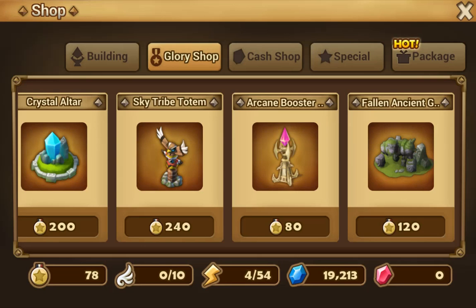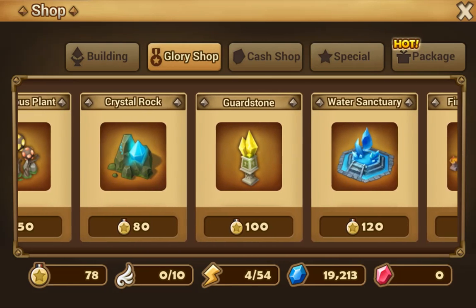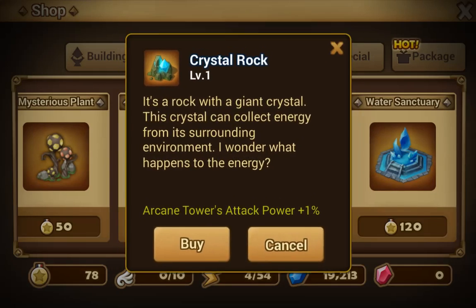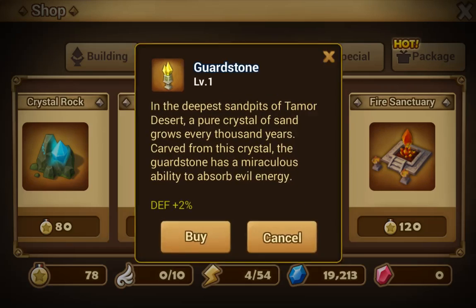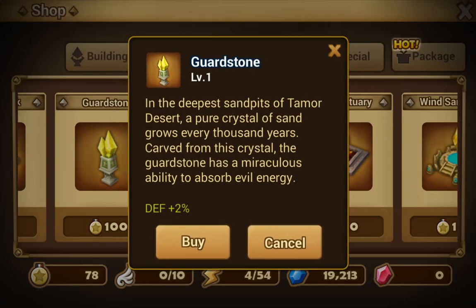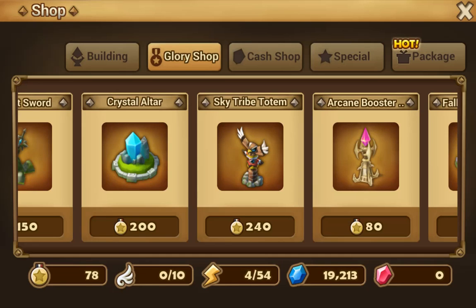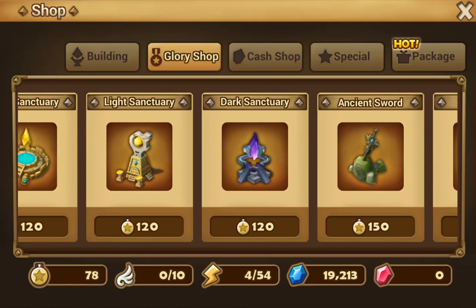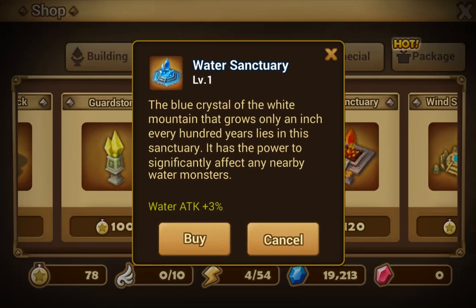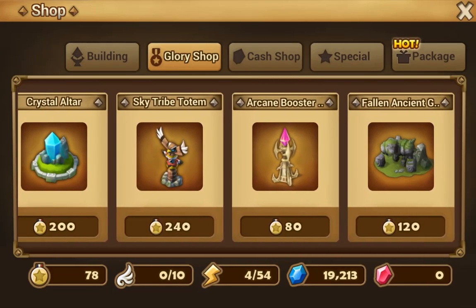Once you max Sky Tribe Totem, it's honestly up to you what to max next. The most obvious choice would be the defense building — it gives more percent defense. Then attack and HP buildings. After you max out those few buildings, you can max out the elemental attack totems.